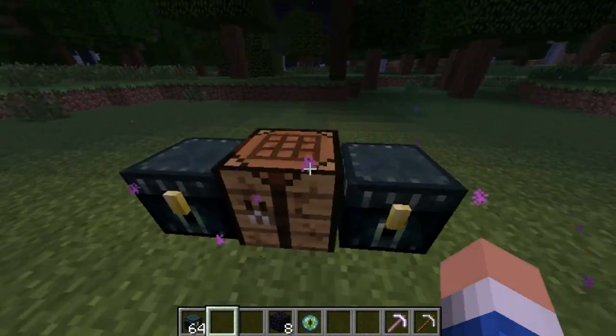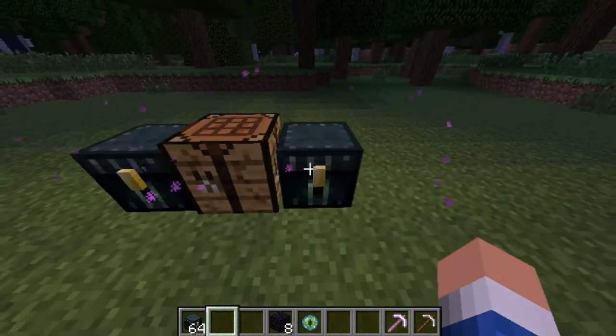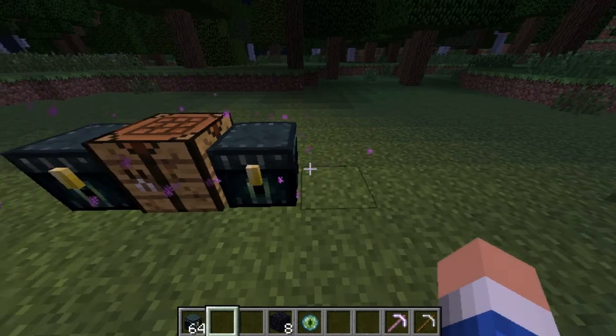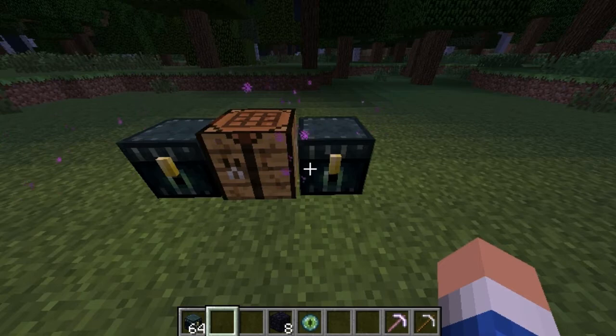It has particle effects — you see it has like purple particle effects, like an enderman, or like the nether portal emits. Like the villager when he gets happy on a trade — it's a pretty cool effect.